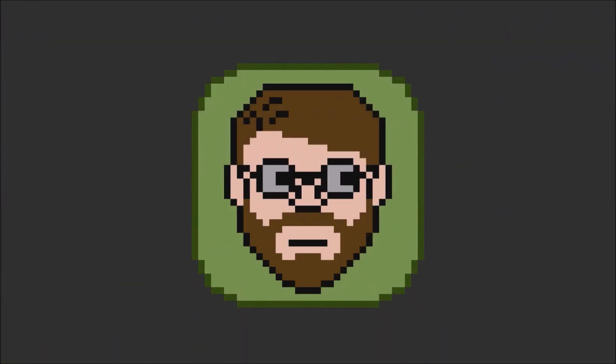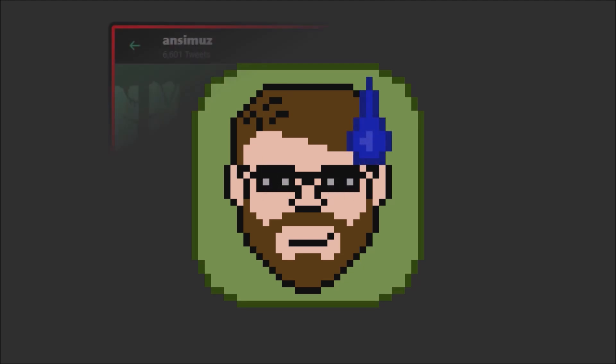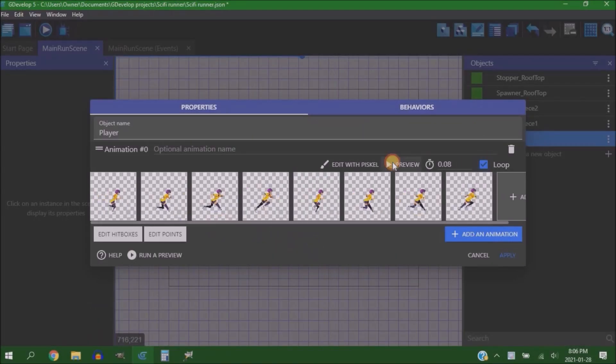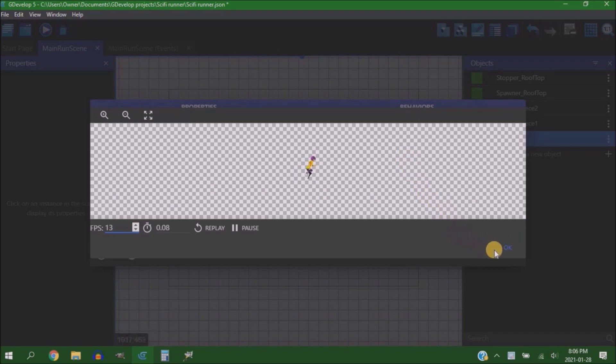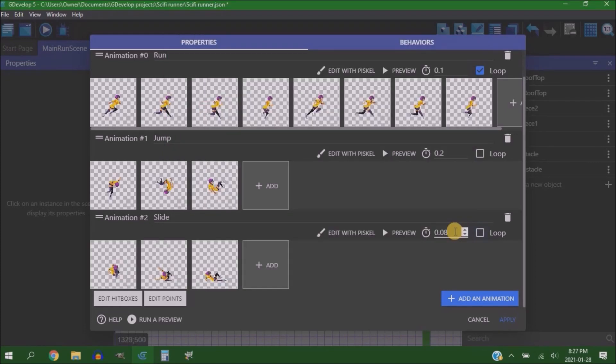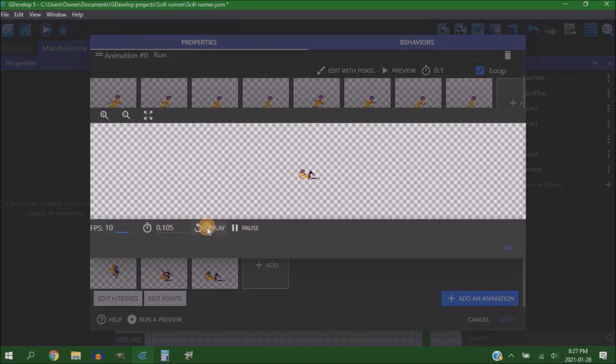In an effort to save time, I found this free-to-use art pack by Anzimus, and started chopping it up to make the animations and set pieces for my game. Starting with the character — the character is going to be able to jump, run, and slide, and that's it. So I needed just those animations. The slide wasn't in the pack, so I had to make that myself just by tweaking what was already there.